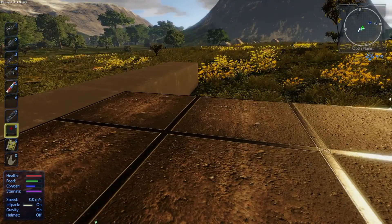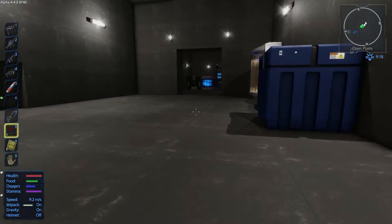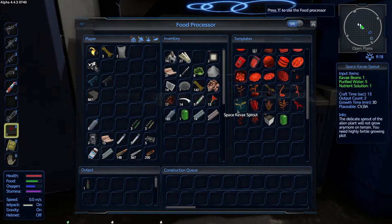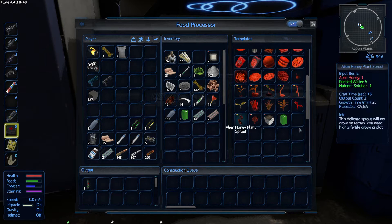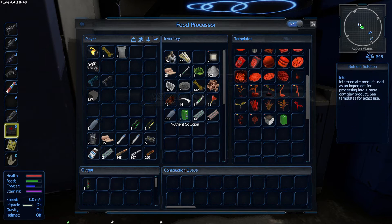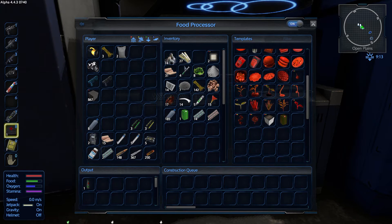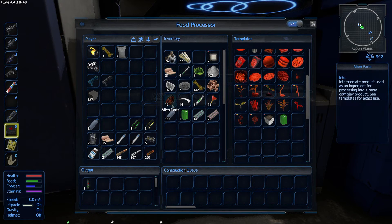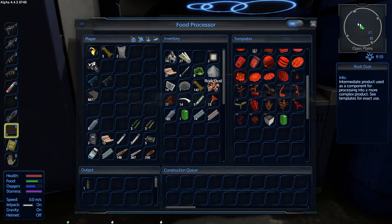So we need nine more of those — how many more can we make? It takes two nutrient solutions. We have one nutrient solution. What's a nutrient solution? It is rock dust, purified water, and spoiled food. We've got plenty of spoiled food, purified water, and rock dust — perfect.